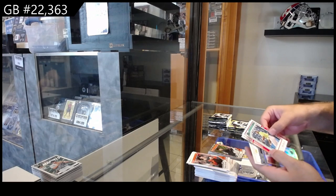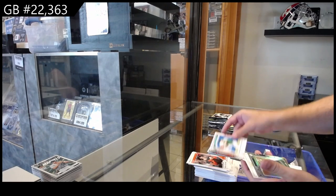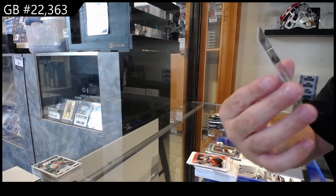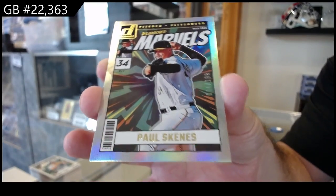We got rookies — Collier for Cincinnati. Holiday for Baltimore. Northville for Milwaukee. Optic Prism. And number to 199, Skeens for Pittsburgh.